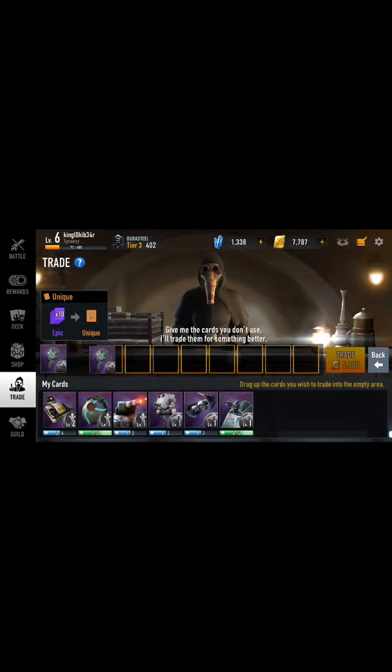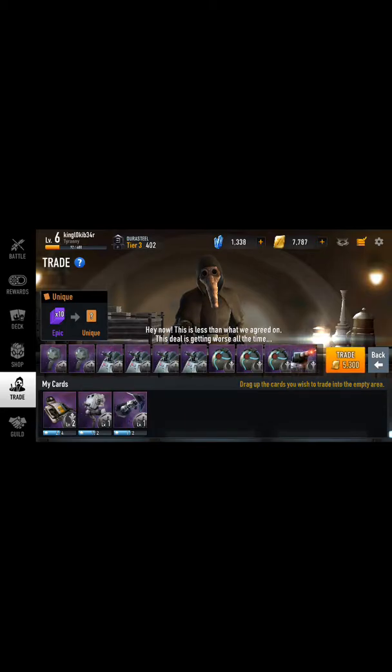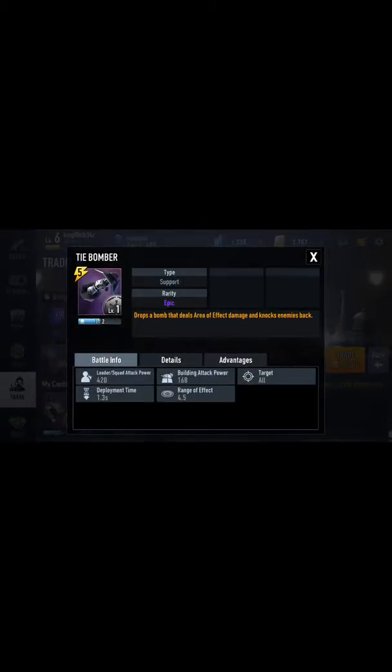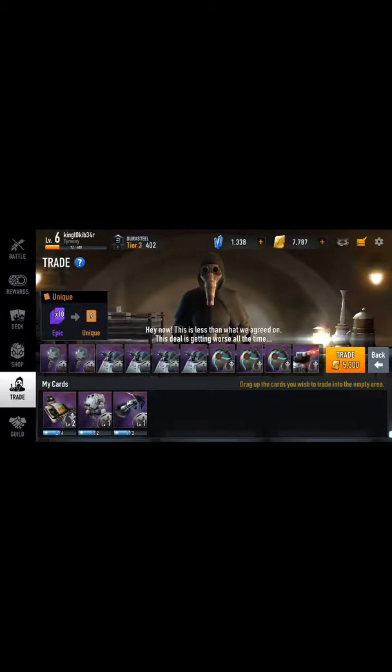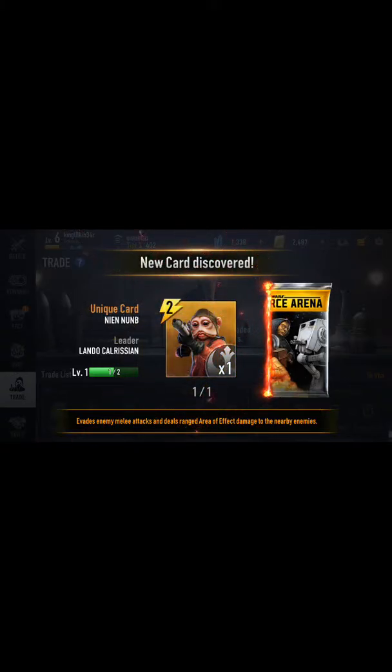To get the unique it's going to cost 5,300 gold — that kind of sucks but it's okay. I'll get rid of that laser turret. The TIE bomber is actually pretty awesome — does kind of like an area of effect attack, so it'll take out a ton of small units. Here goes our ten epics — let's see what unique we get. Nien Nunb — leader Lando Calrissian. That's the leader I want to get.